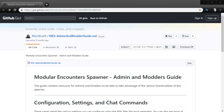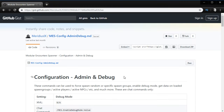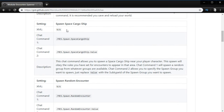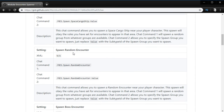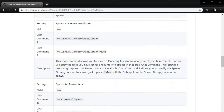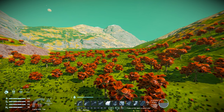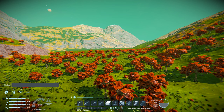Now that we've had a look at a few things you can do with the configuration files, let's look at a couple of useful chat commands. If you go to the Admin and Modders Guide — linked in the description — and scroll down to Admin and Debug, you'll see a whole bunch of different chat commands. There are things that allow you to spawn space cargo ships, individual encounters of all different types, or even just spawn any encounter at all. If you're playing in single player or you're an admin on a server, you should be able to use these chat commands.